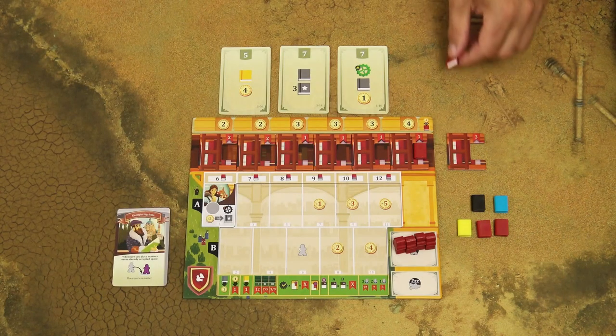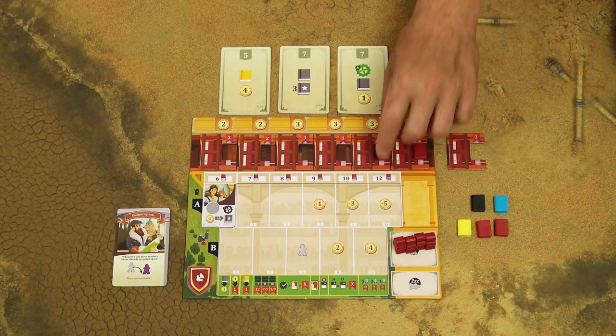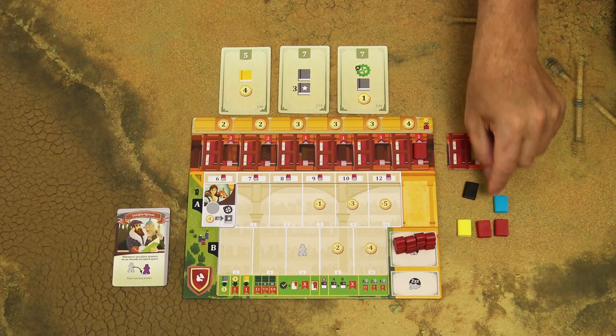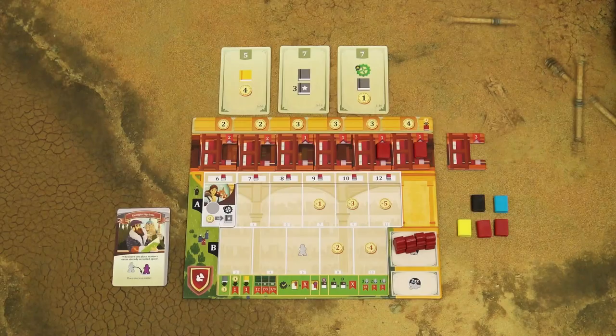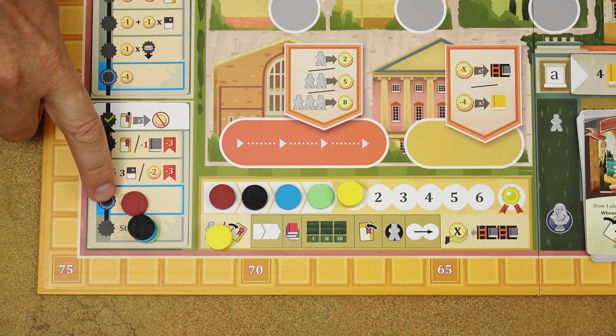When you gain textbooks of your player color and place them into your display, always place them from right to left. Textbooks without the star symbol are textbooks of any color in the game, even your own. When you take a textbook of another player's color, place it into your storage. Your storage has a limit — always six at the start of the game — and when you gain more students you can increase that limit. When you have the green gear symbol on your setup card, you may move your marker on the research track one space up for free, with no costs or requirements.